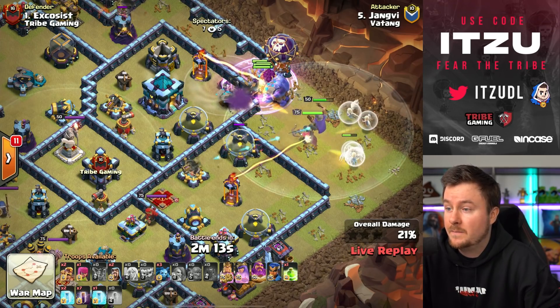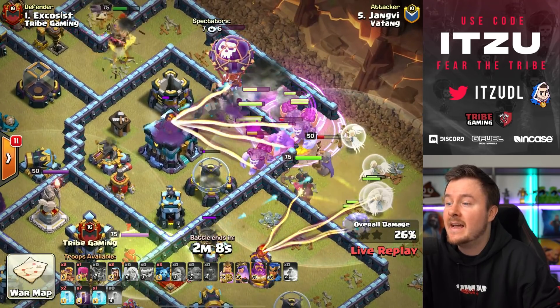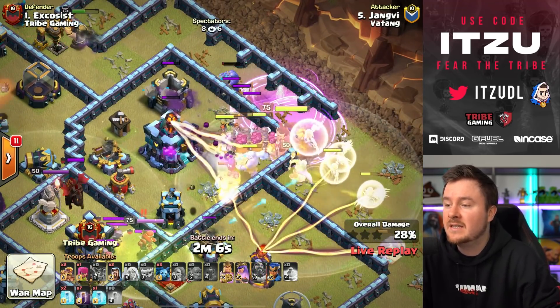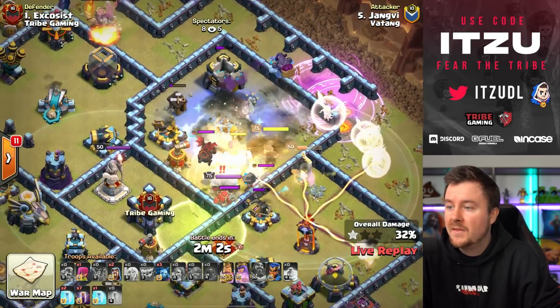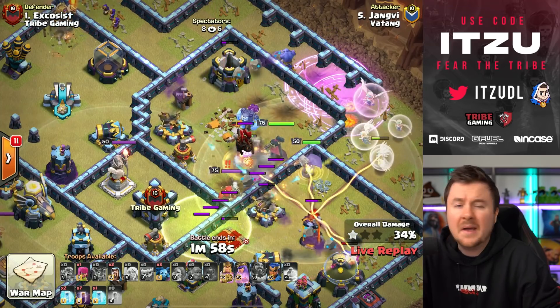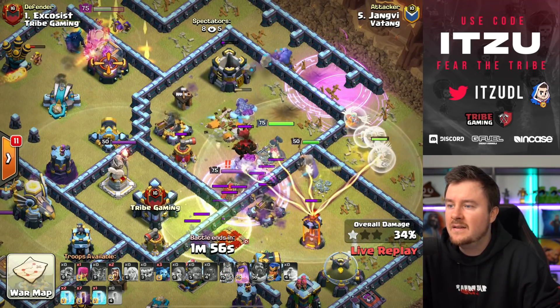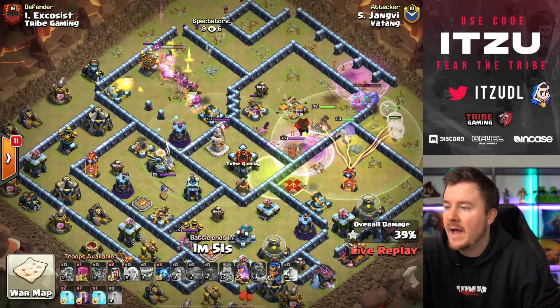The first rage of the Super Valkyrie is dropped, but the tornado trap into the giant bomb — the tornado trap is basically killing everything! Every single bowler nearly died, the yetis are flying. Wow, so many things just died. That was insanely well-baited.